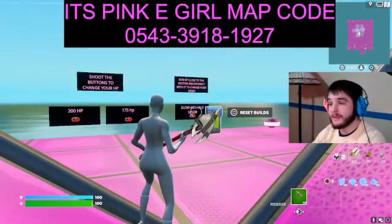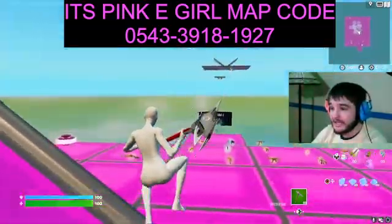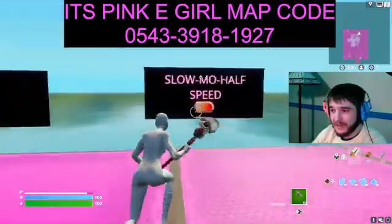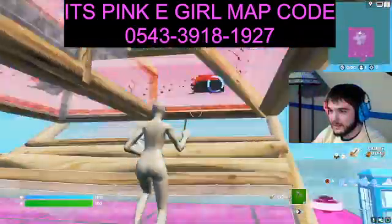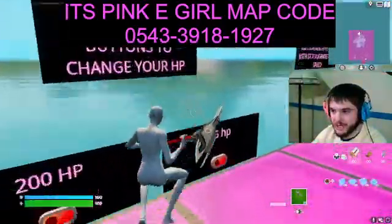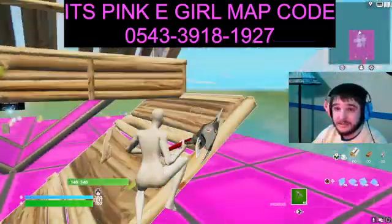Make sure you like this video, subscribe to the big DMT Nick, and use this map code above for the brand new pink egirl 1v1 map, where you can slow your speed down to half speed if you want, work on your edits, get down those triple edits — because I'm him.